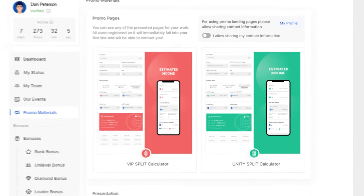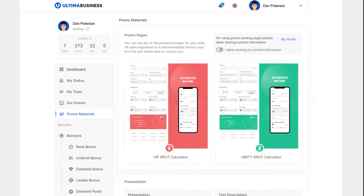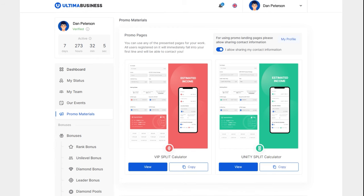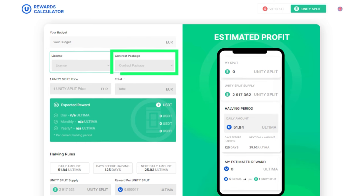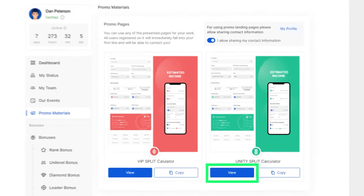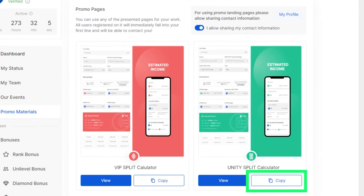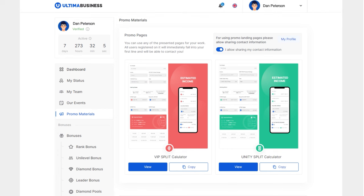Introducing the Reward Calculator, a convenient tool that allows you to estimate the potential rewards in Ultima DeFiU's key product based on your budget. To receive regular rewards from DeFiU, you need a license and a split contract, and the Reward Calculator will help you choose them. You can use the calculator yourself or share the link with a friend who is not yet a DeFiU user to demonstrate the product's capabilities. In this guide, we will explain how to use the Reward Calculator.